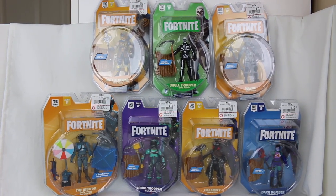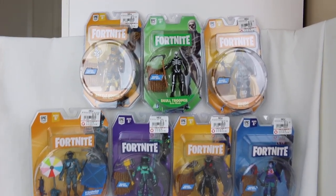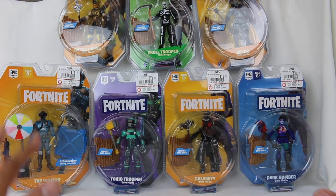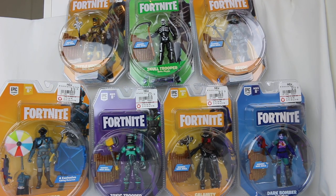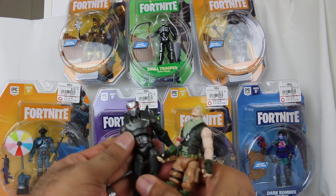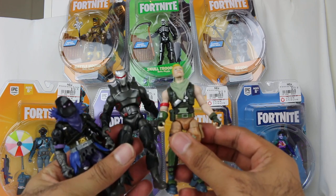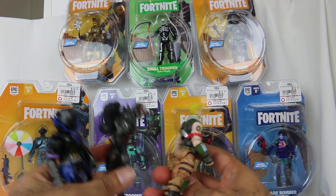We have more of the 4-inch figures from Jazwares, and these are really, really cool. These are Series 2 in the Wave of Fortnite figures, and I've been collecting the Fortnite toys — I have Series 1 as well. Some figures come sold by themselves, some come in packs, some in other sets you can buy. There's a variety of them and I think they represent a lot of the different skins pretty well that you can get in the game.